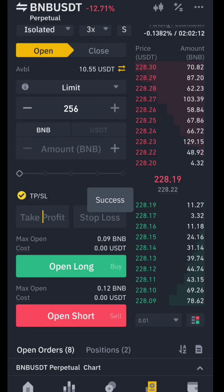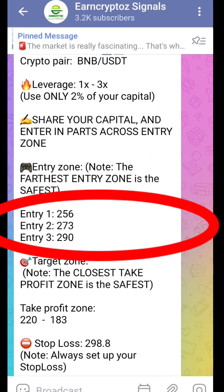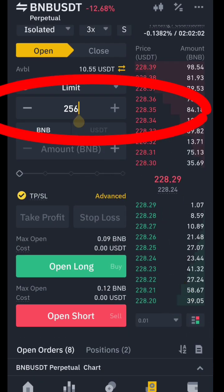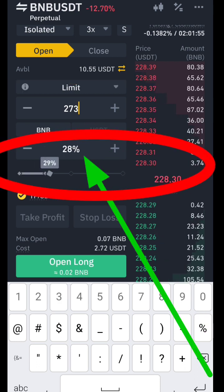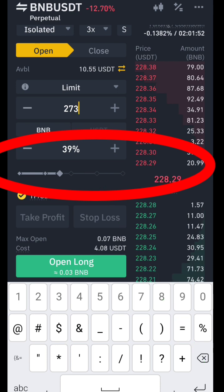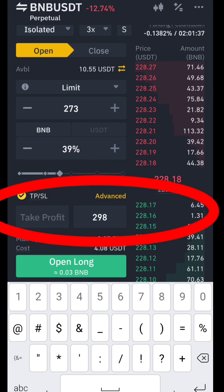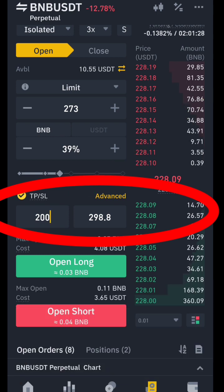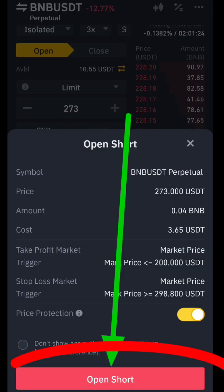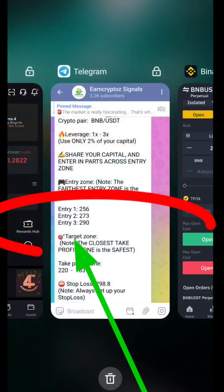Next is Entry 2 at 273. We do exactly the same thing: change the entry price to 273, use another $3.33 of the $10, then enter the stop loss and take profit. The stop loss is constant but we can adjust the take profit. Click Open Short, confirm the trade — Entry 2 is done.